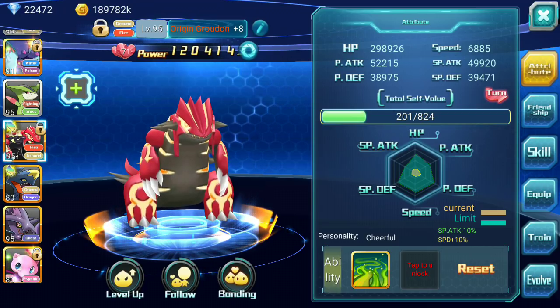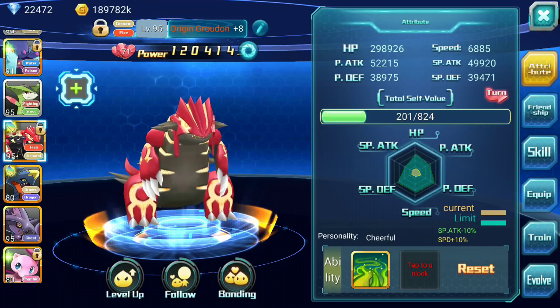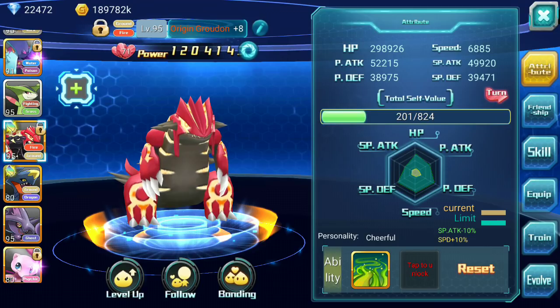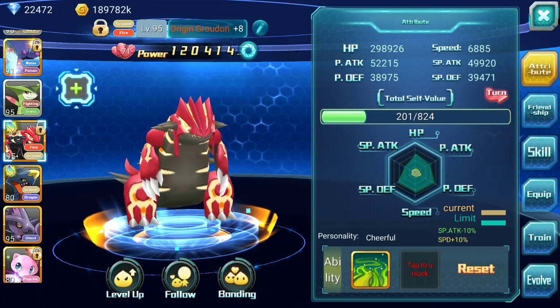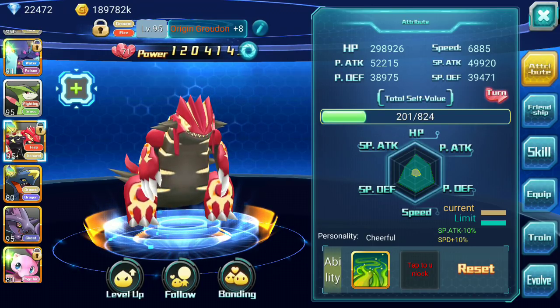Let's talk about the personality first. This guy has to be Cheerful — you have no other choices. Give him as much speed as you can, since he's the main buffer for ground and fire Pokémon, and fire is kind of meta right now, so you want to give him as much speed as possible.